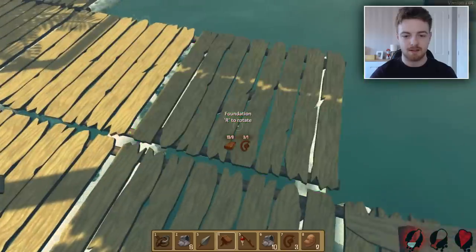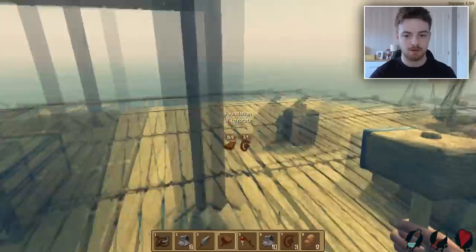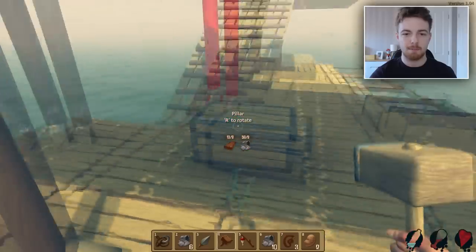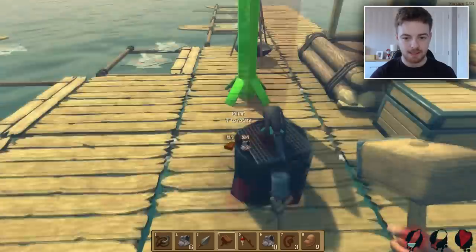So we have that — we are going to build this and place it down. We are going to place down another one of those pillars right there. Okay, it's kind of looking a bit messy here, guys. I feel like I could probably — oh crap, we need more drinkable water.